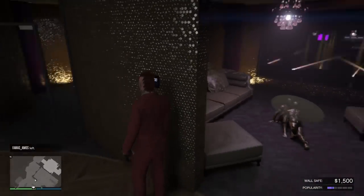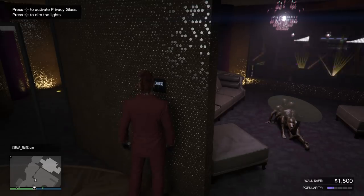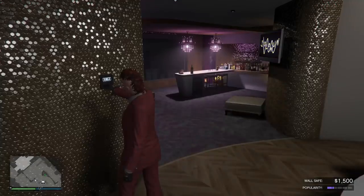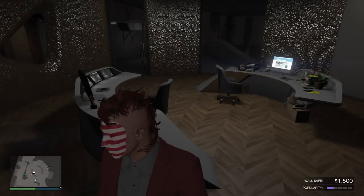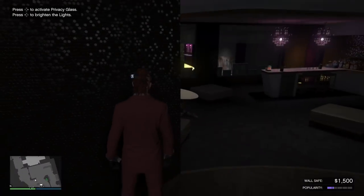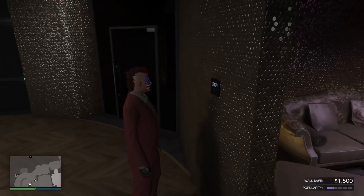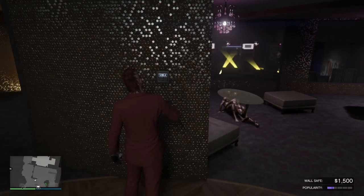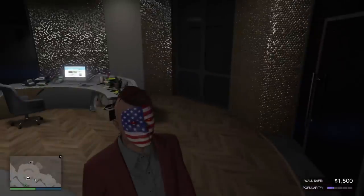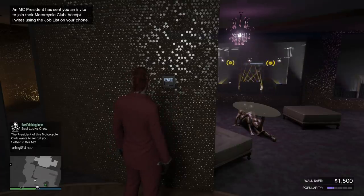Next up, you have a pretty cool feature — one of my crew members told me about this. You can actually dim your lights and adjust your privacy glass, the glass inside your office looking out on the floor. You can dim those and tint them out, turn the lights up or down. Really cool for setting vibes and themes, great for making videos or Snapmatics. We've seen that in other businesses like the Doomsday Heist office.